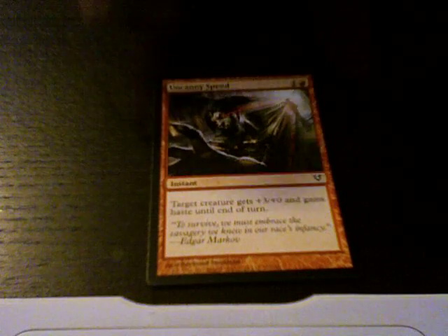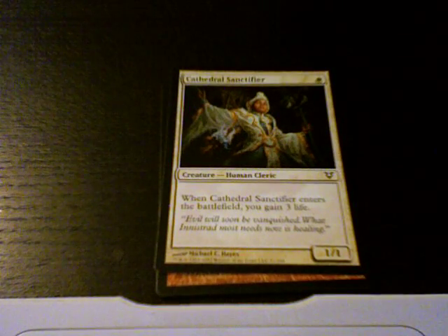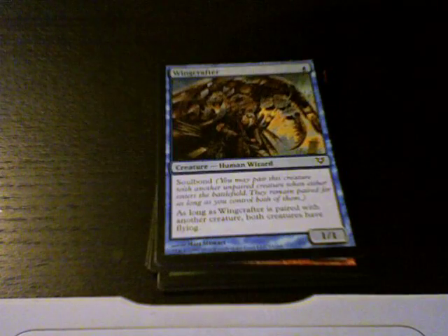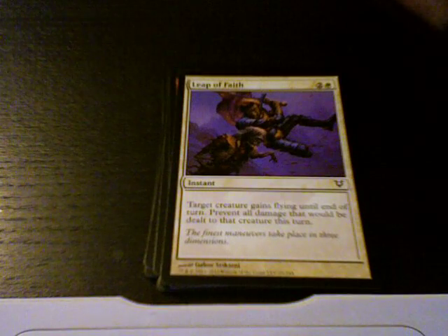Okay, Uncanny Speed. Cathedral Sanctifier. Geistrapper, who I like a lot. Grimoire Stalker — excuse me. Wing Crafter. Deathwind, good removal spell. Demolish. Leap of Faith. Diagraph Escort. Vanguard Shield.